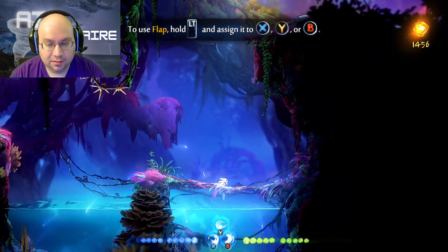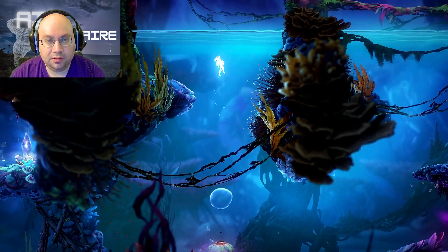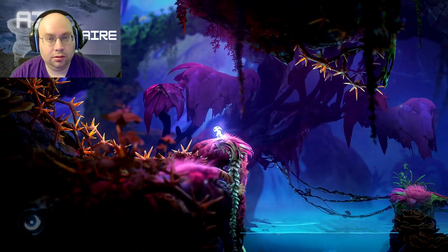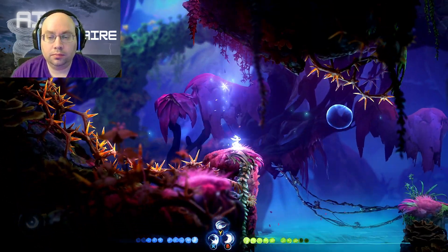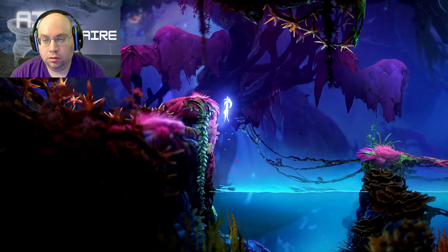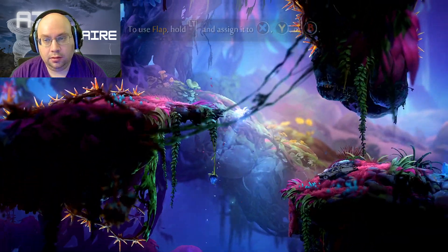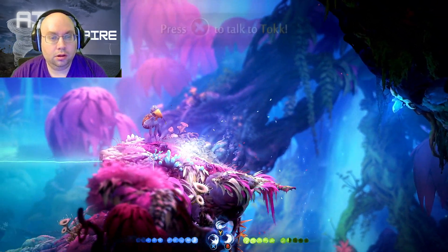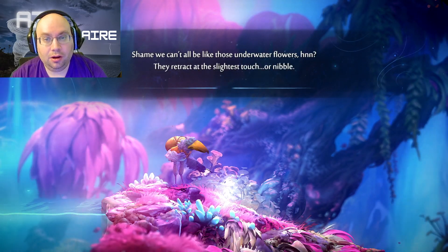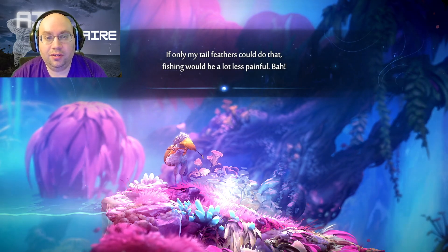We can go down here — that opens up the bubbles and then we use the bubbles. Too high. I guess they have to go the other way. We are making progress. A fisherman NPC says: 'The fish are biting, and not just the bait. Risk life and wing to catch one. Shame we can't all be like those underwater flowers — they retracted the slightest touch or nibble. If only my tail feathers could do that, fishing would be a lot less painful. Bah.'